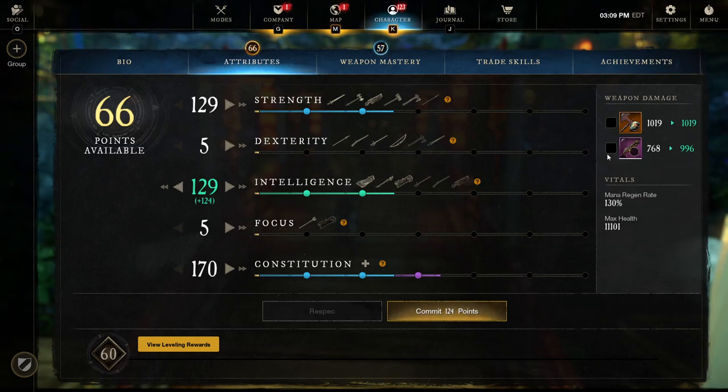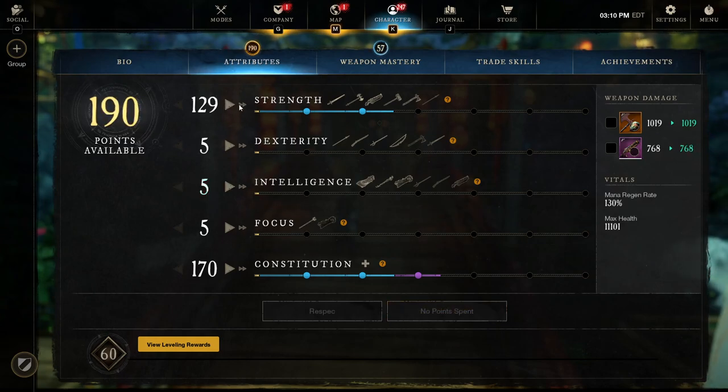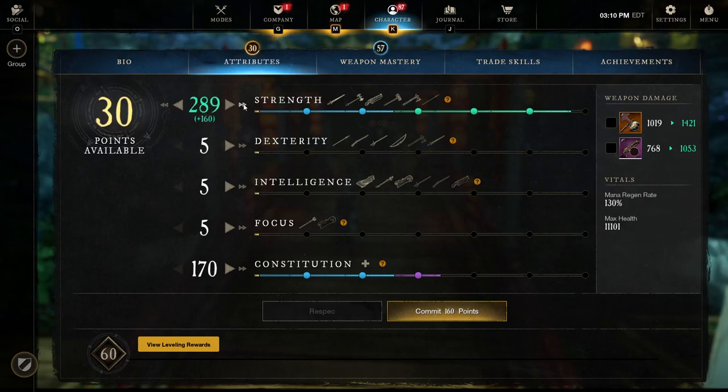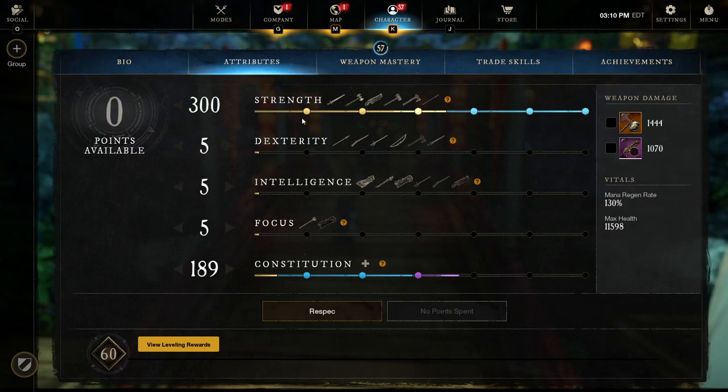Since the scaling is pretty much about even, the Blunderbuss is in a unique situation where it can go as a strength-based weapon or as an intelligence-based weapon. For the sake of this video, we're going to put all damage into strength. When you play the Blunderbuss you can mix and match, but it's probably better to just pick one because there is no other weapon in the game that scales off both strength and intelligence, making it very hard to find a weapon pairing. Dividing your stats would make your second weapon lackluster, so we'll go ahead and choose strength since it has slightly higher scaling, and lock that in at 300.